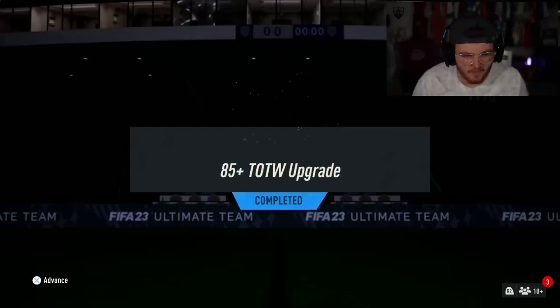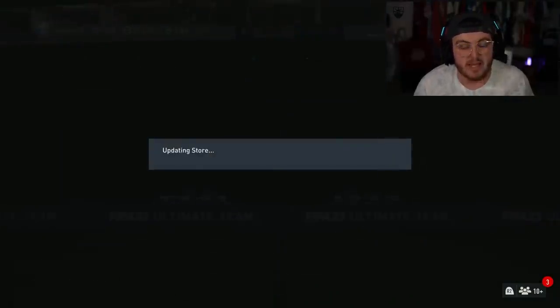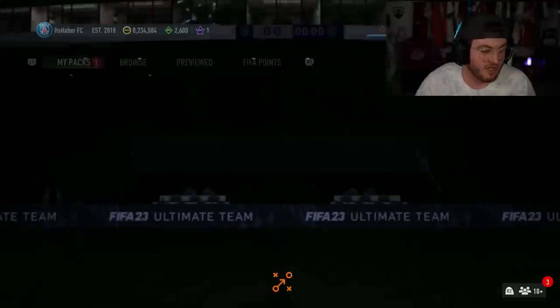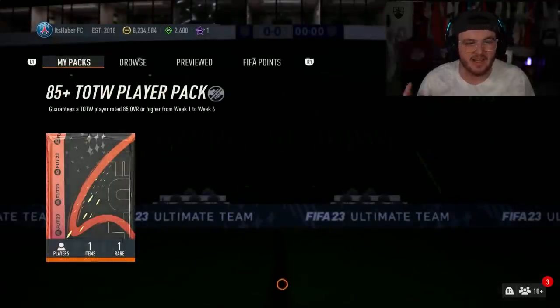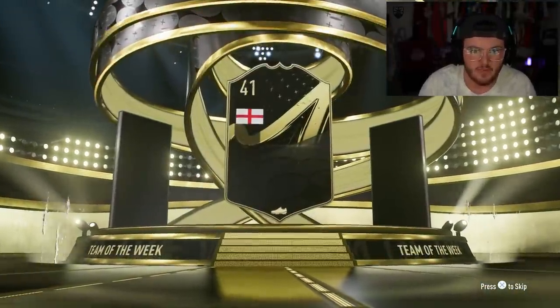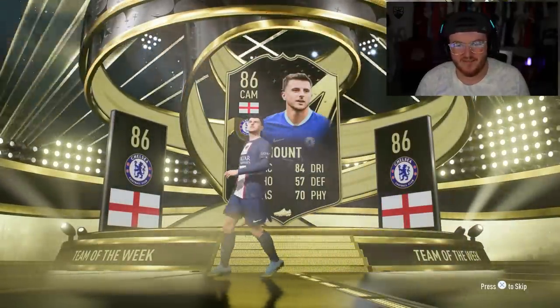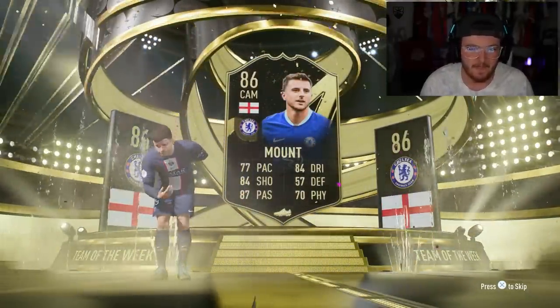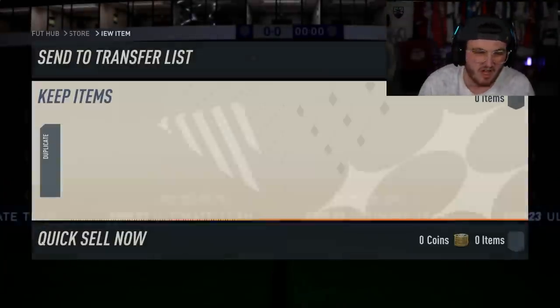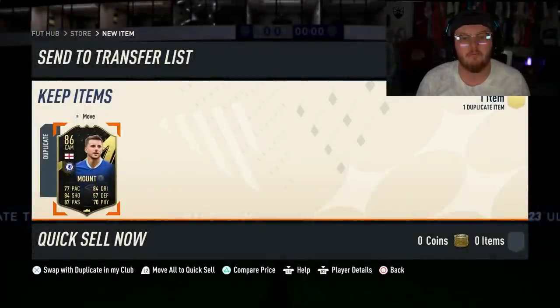We have completed it now on the main account. I've got 8.2 million coins, which means I'll probably get something really good in this account because I can go buy anyone anyway. So I'm guessing EA will give me something really good because the rich get richer. It's going to be English, Cam... Mason Mount. Maybe not. That is bad. Chelsea fans would love it, but I'm not a Chelsea fan. Don't want it. He's untradeable duplicate. Not ideal.